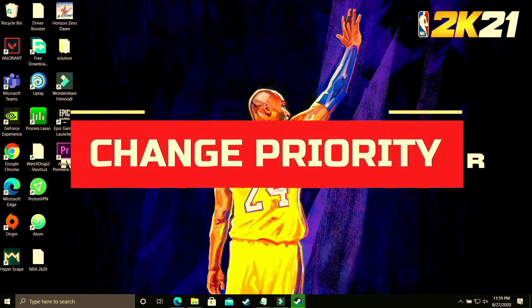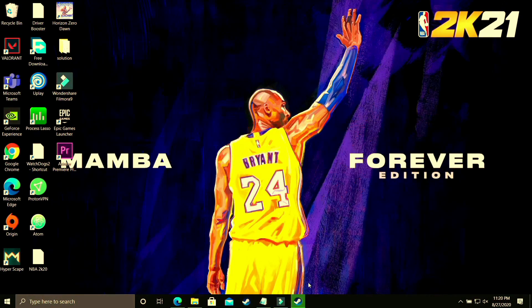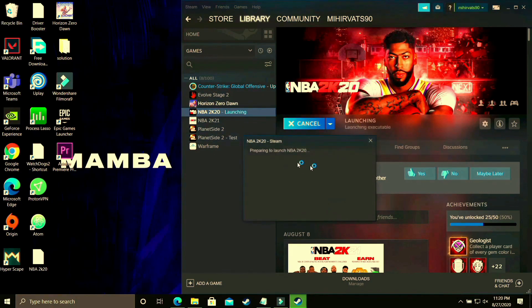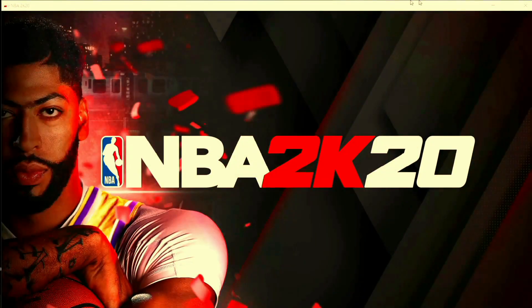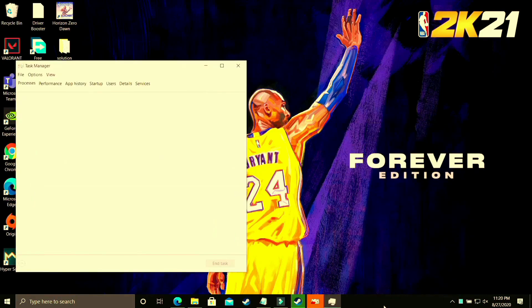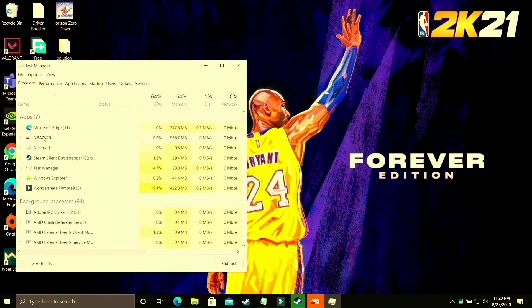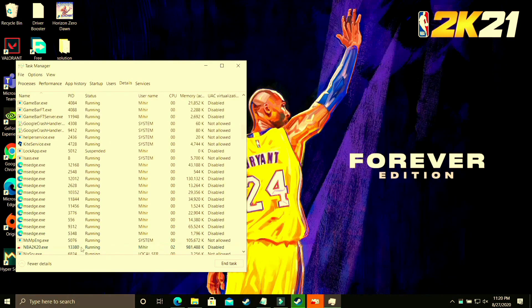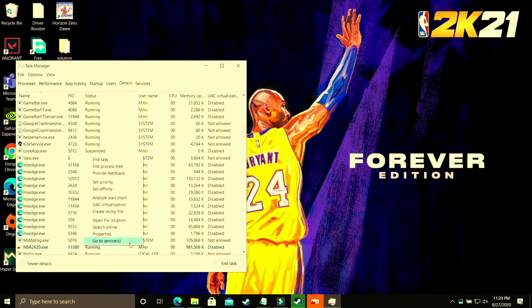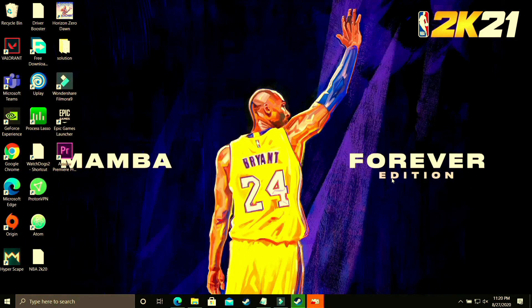In this step we'll be changing the priority of your game. Run your game with whichever launcher you use — Steam, Origin, or any other — then minimize it with Windows+D or Alt+Tab. Right-click the taskbar, open Task Manager, find your game, go to its Details tab, right-click the .exe file, and set its priority to High. This puts maximum PC power into running the game, and you will see a significant boost after applying this step.